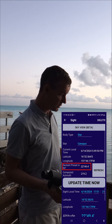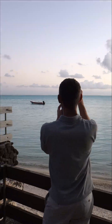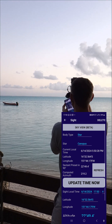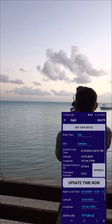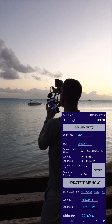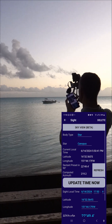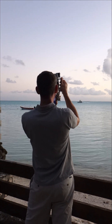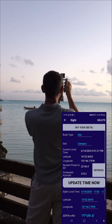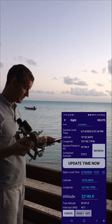22 degrees 49.4. I look for the star over the horizon. Here it is. I swing the sextant and I wait for the star to go down. A few more seconds. Now. Save and quit.